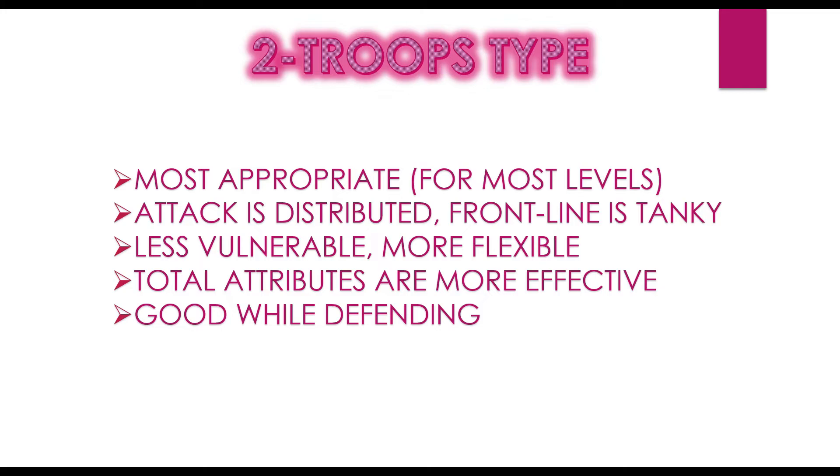Even if the frontline gets countered, the second line can help. Total attacks are more effective here — 15% total attack gives 15% infantry attack and 15% cavalry attack, so that's efficient. It's also good while defending: if you have 900% infantry attack and 900% cavalry attack with six million troops split as two million infantry, two million cavalry, and two million spearmen, four million of those troops will have decent stats to fight off attackers.